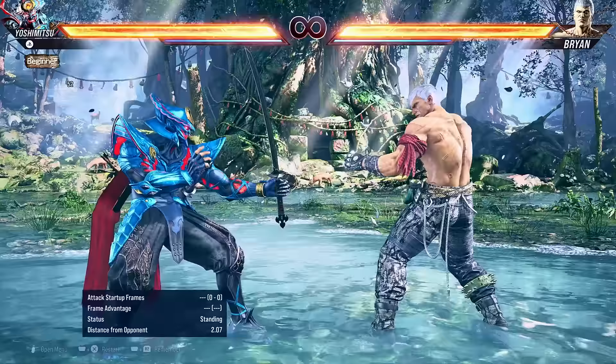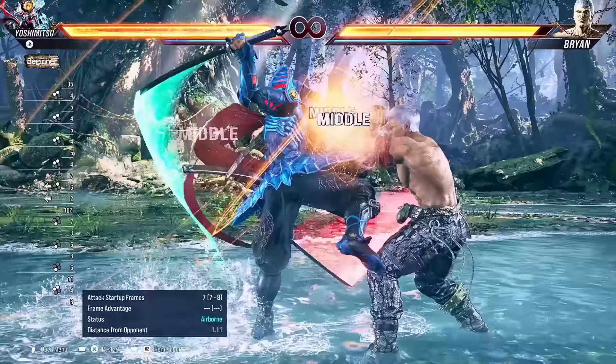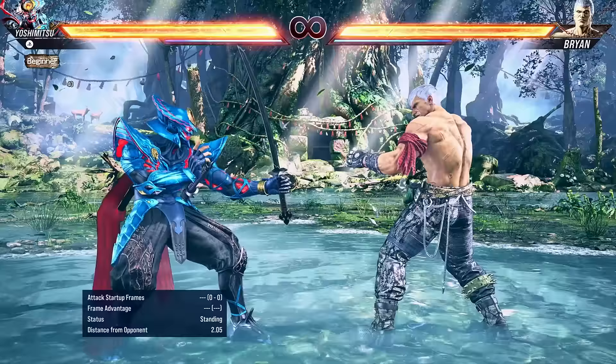However, here comes the coolest part. If you press both punches, you go into Yoshimitsu's sword stance, and from there you can press 3 and it's a sneaky low. Or instead, press both punches again and you get a mid. And for anyone not aware, mids are overheads in Tekken. As you can see, Yoshimitsu is quite strong from a distance, and that's because he wields a sword.